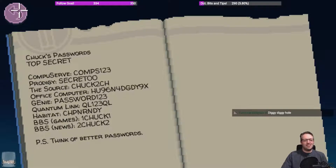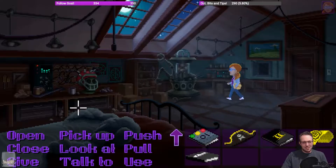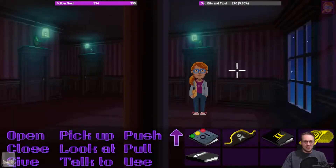...BBS for games and news. One-Chuck-one, two-Chuck-two. PS: think of better passwords. And password one-two-three. Oh my god! Diggy diggy hole, he's a dwarf and he's digging a hole. Okay, that is actually a slightly different painting but yeah.